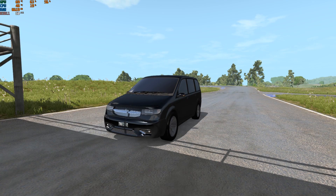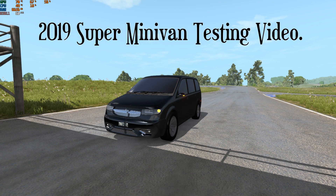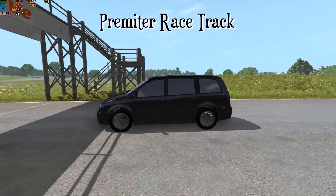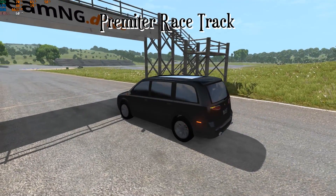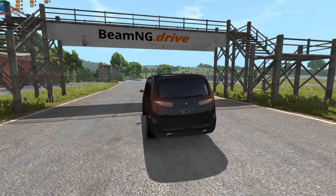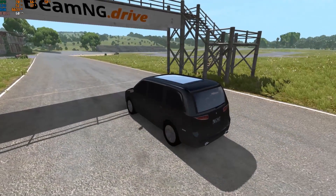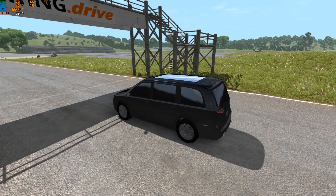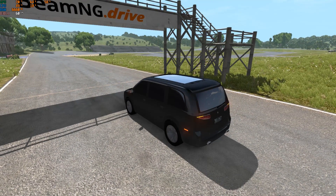Hello my friends and welcome to the 2019 super minivan testing video. As you can see, this is the perimeter racetrack on the industrial area map in BeamNG.drive, which is a map that I really like because it has a drift course, rally course, and a compact racetrack with really tight corners.